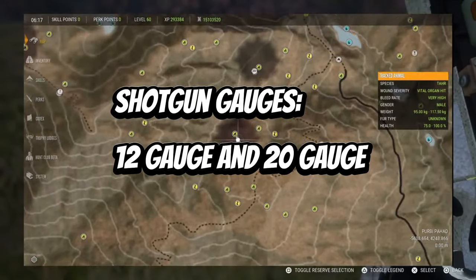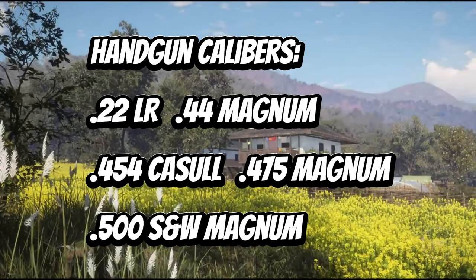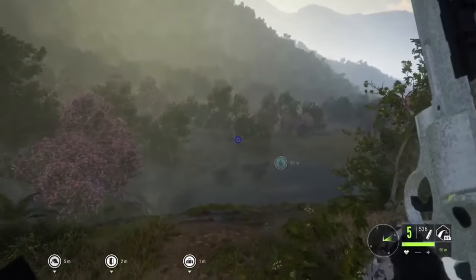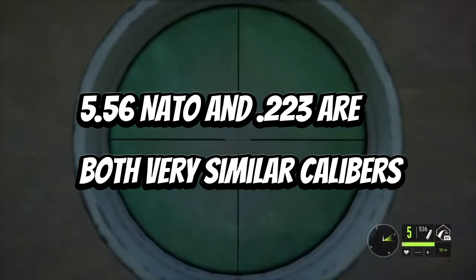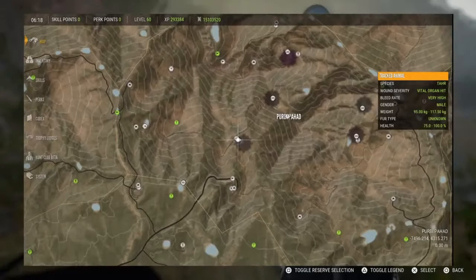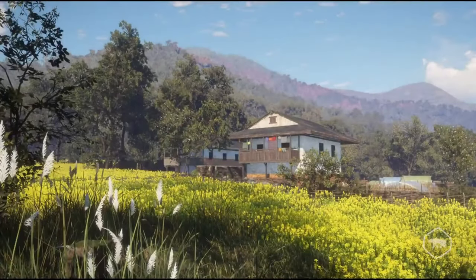For shotgun gauges, I just have 12 gauge and 20 gauge. Handgun calibers are 22 LR, 44 Magnum, 454 Casull, 475 Magnum, and 500 Smith & Wesson Magnum. The reason I decided to choose 556 NATO instead of 223 is because they are very similar calibers, but I chose a certain rifle that uses 556 NATO. I think it can also use 223 — I could change that, but this is just what I've got for now.